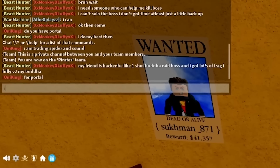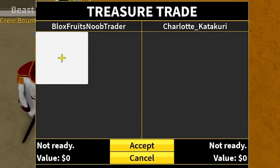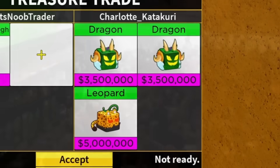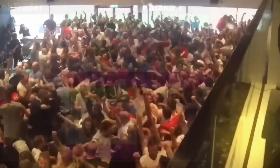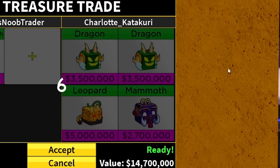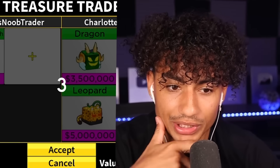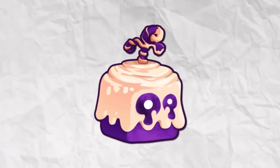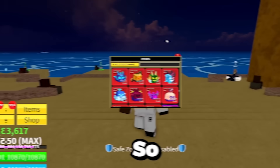I got perm dough fruit! We already got somebody — perm dough. Come on Charlotte, do you got anything good? Oh, dragon! Oh my gosh — we're getting crazy trades right now. Two dragon and leopard — wait, it's 12 million and a mammoth. I'm going to accept that. Please don't back out, I kind of want this. Three, two, one — oh my gosh, let's go! If I ever want some crazy fruits, I am now trading perm dough forever, this is the best fruit to trade.